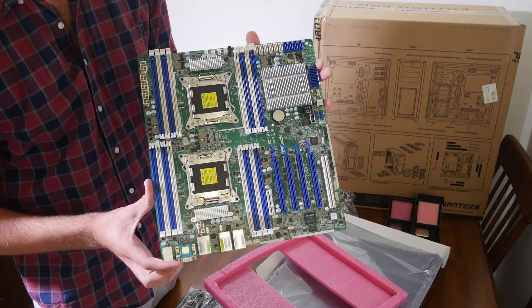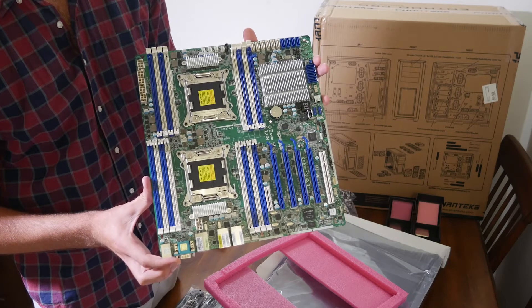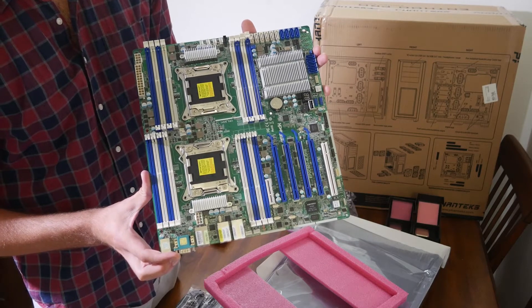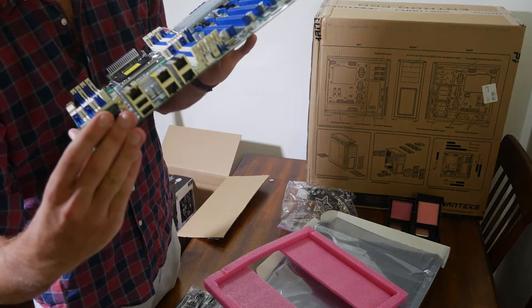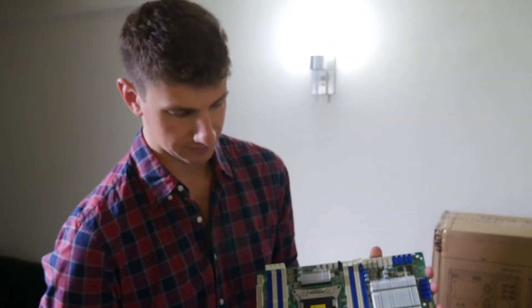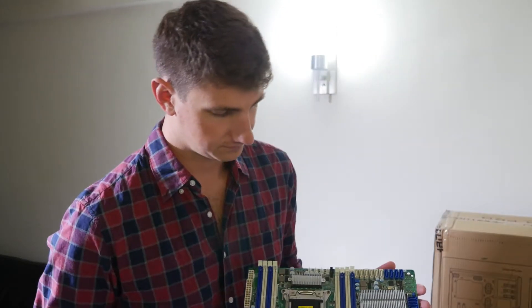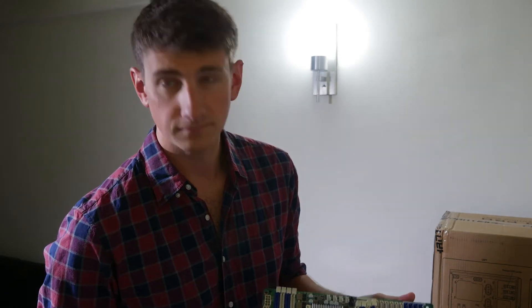I see a bunch of CPU fan headers but I'm not seeing any USB headers. There are USB 2 headers but no USB 3 — but I do have a USB 3 PCIe extension adapter. You just drop that into one of the x16 slots and you've got your USB 3.